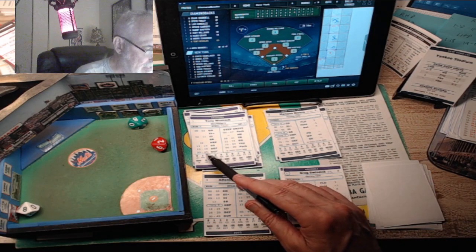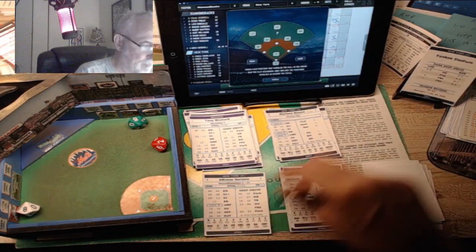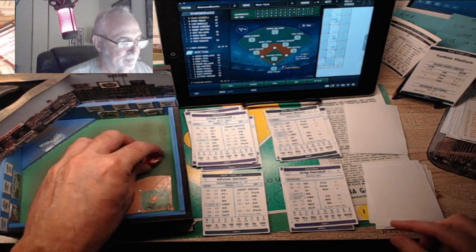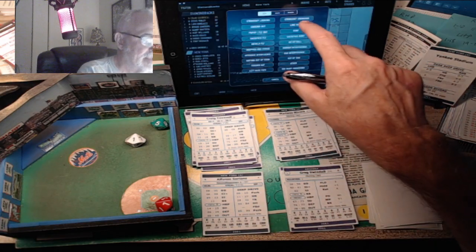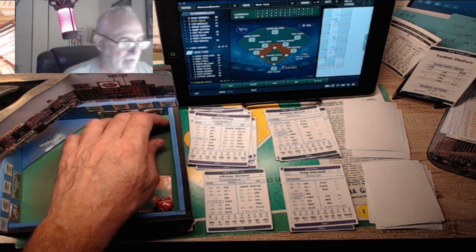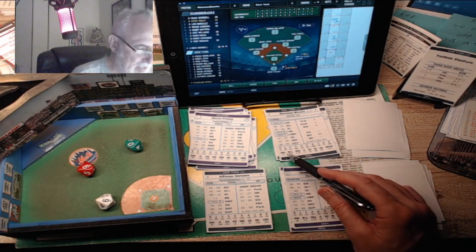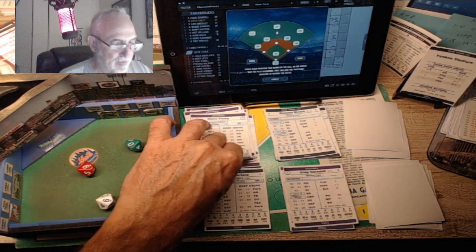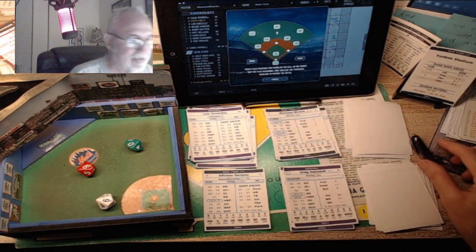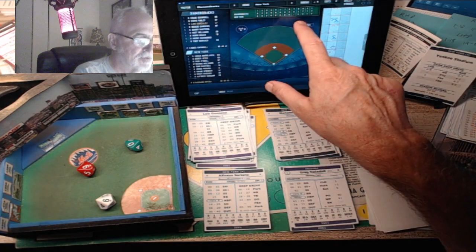Tony Womack - pitch is an 8, a fly ball to left. One away. Craig Council - a 71, strike three. Steve Finley with a 96 - a zero, ripped and caught by first baseman Tino Martinez, L3. We go to the bottom of the ninth. But wait - that's the end of the game! The game is over. Final score: 3-2.